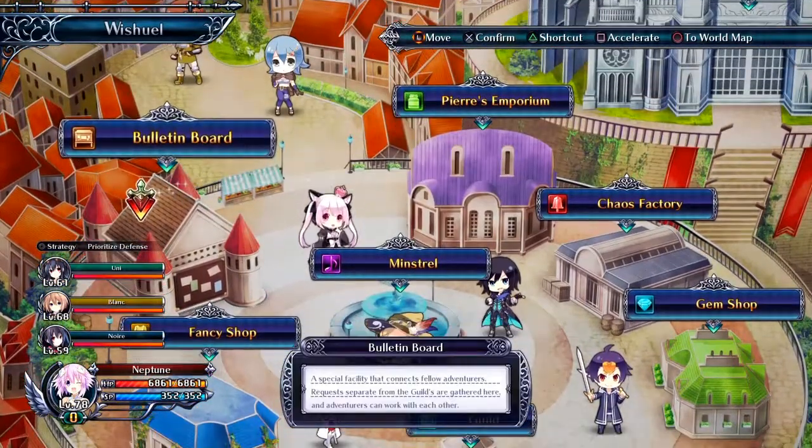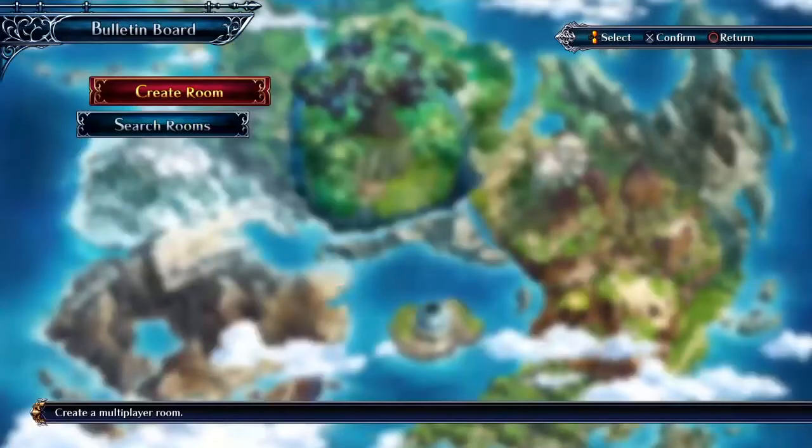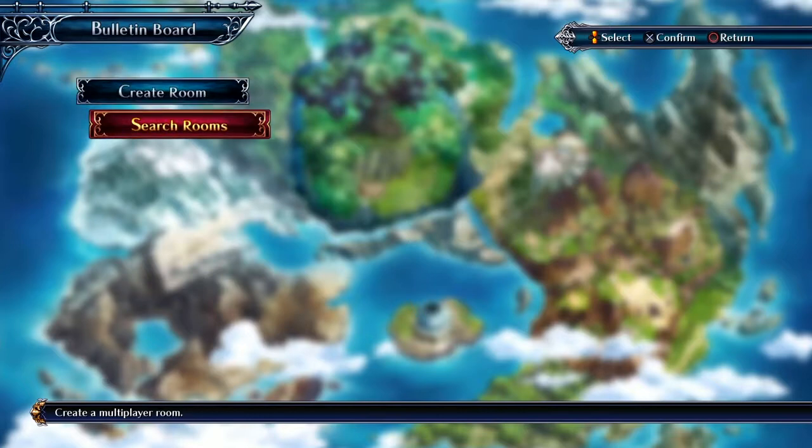First off, let's start with the bulletin board — this is the online portion of the game. You can create a room, search a room, invite friends and all that. You can play with friends, but the thing is, once the mission is done you end up leaving the room, which I find a bit weird.